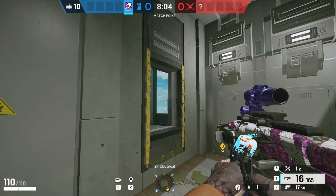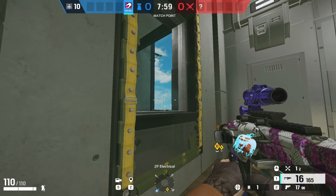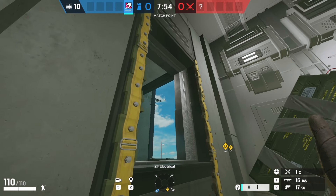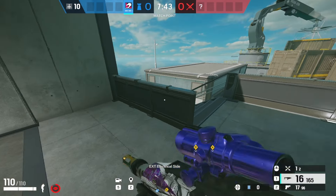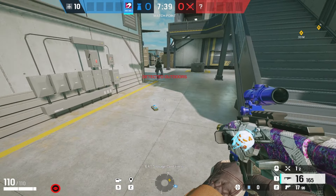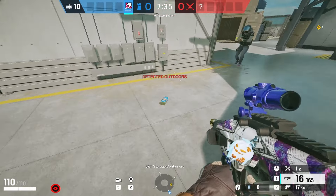The first spawn pick on Nighthaven is again with the C4. Open this window. After about five or six seconds, you can hear them coming towards the stairs or they shoot the cam. Prep your C4, aim kind of right here, and throw it. As soon as you hear the footstep, throw it — and as you can see, that's a free kill.